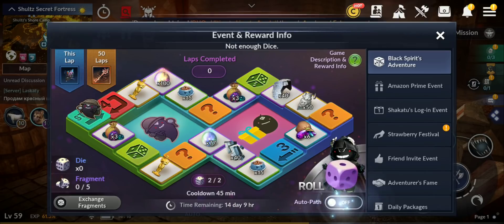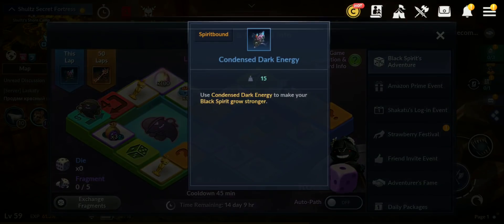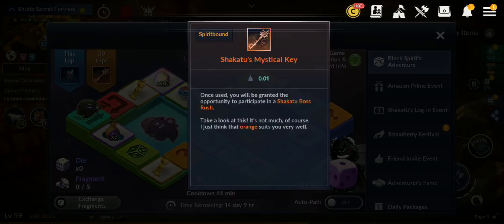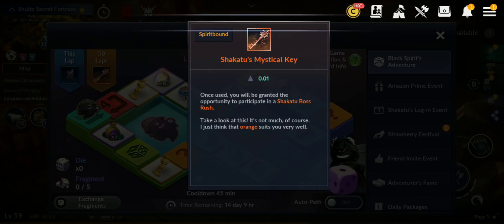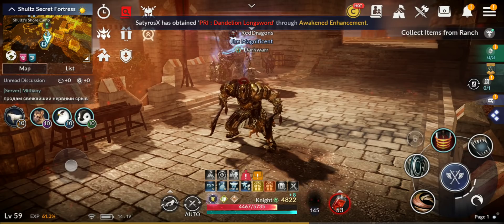You can also use auto once you have too many. If you complete one lap you get condensed dark energy, and if you complete 50 laps you get a Shakatu mystical key for a chance to get orange or mystical gear, which is good. We also still have the hot time 150 percent bonus, which is good.